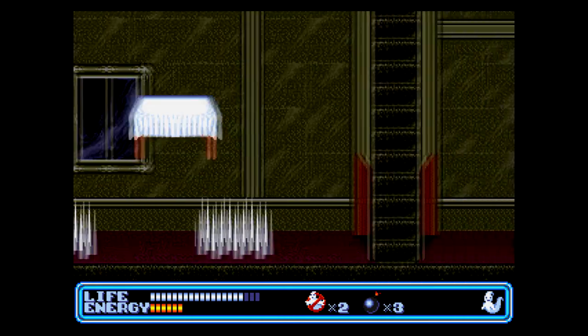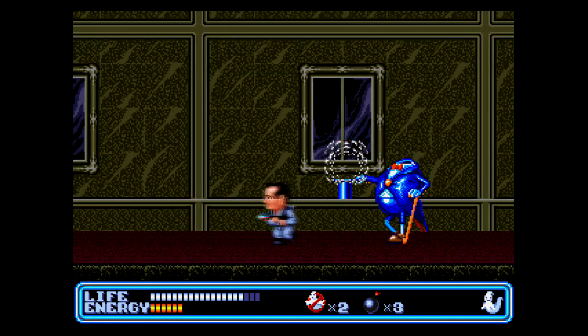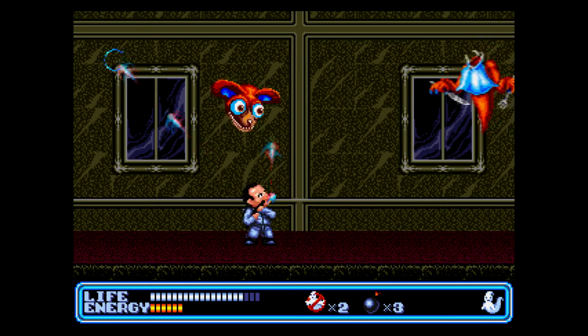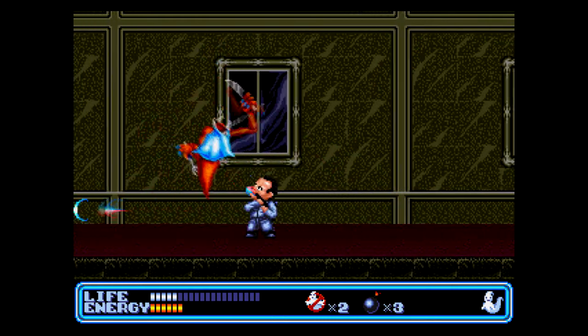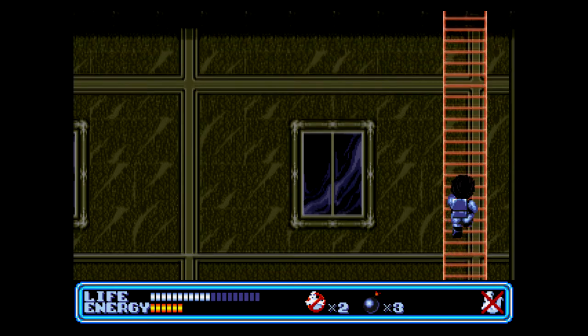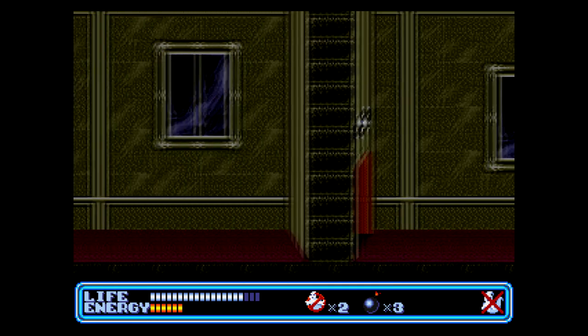Jump. Spikes — spikes are no good. And... encounter! First is... Creepy Chihuahua Magician Hat tube. I don't even know what this guy's name is. Come on, into the trap. Yeah, that was actually relatively simple. Sometimes it can be a hassle — they pull away when you try to pull them into the trap. Alright, upity up. Another Slimer — get some life. Boss time.